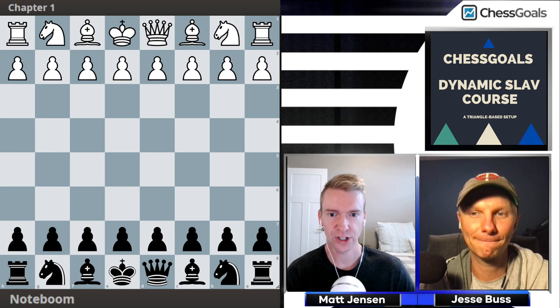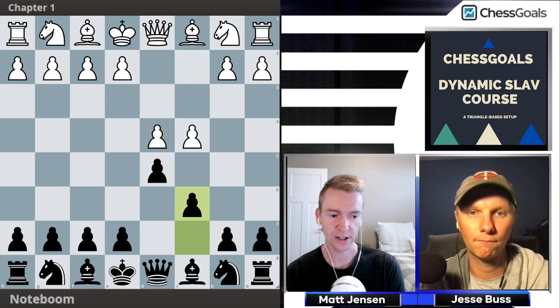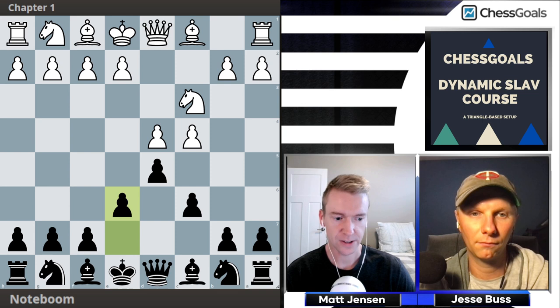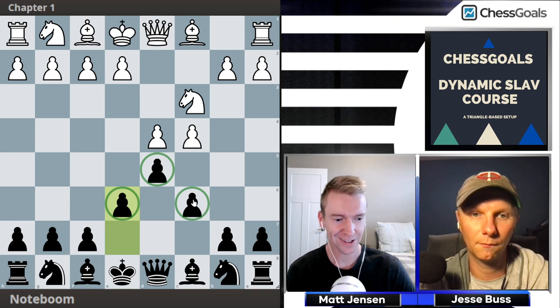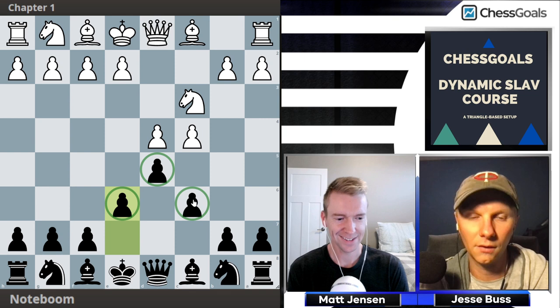Here we go with chapter one, the Noteboom Variation. We're going to start with d4, d5, c4, and we're going to go with the Slav move order. This will allow us some nice transpositions to our Caro-Kann course. After knight to c3, we're playing e6, and this is a triangle setup. We have these pawns that form a triangle, and this is the basis of the course. We do this triangle setup in almost every chapter that we can, looking for consistency across the different lines.